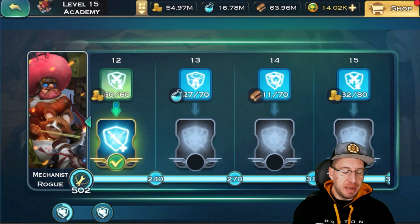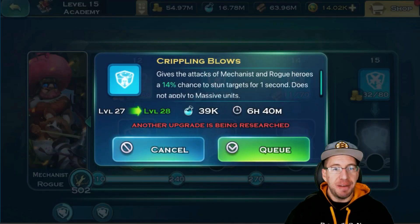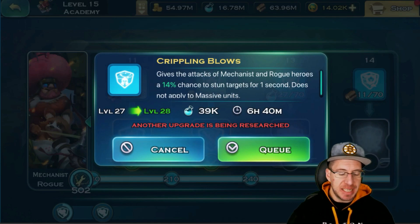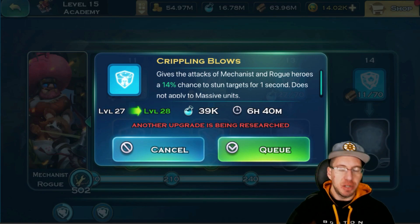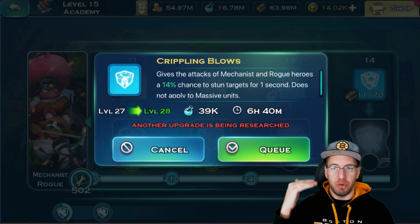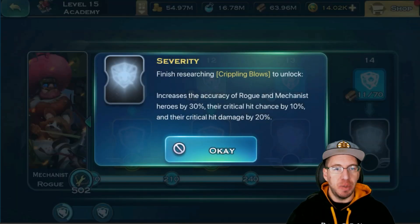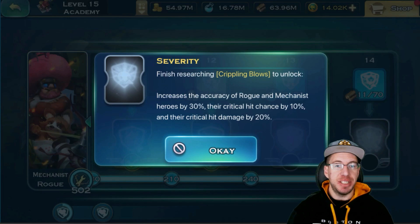For the Rogues and Mechanics, for Tier 13, it gives the attacks of the Rogues and Mechanics a 14% chance to stun the target for one second. The percent chance for that stun goes up as you level it. And for Tier 13, when you do finish this, it increases the accuracy of Rogues and Mechanics by 30%, their critical hit chance by 10%, and their critical hit damage by 20%. This one is pretty big.